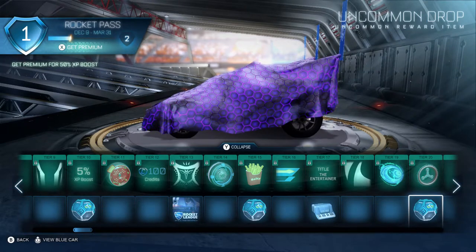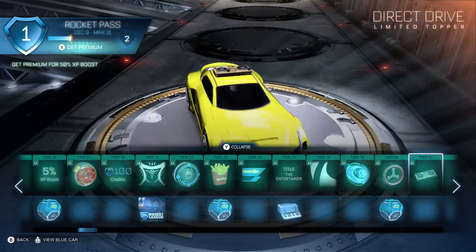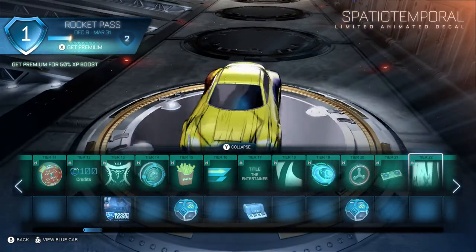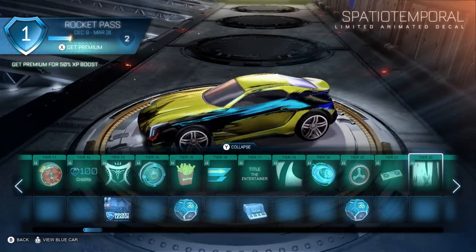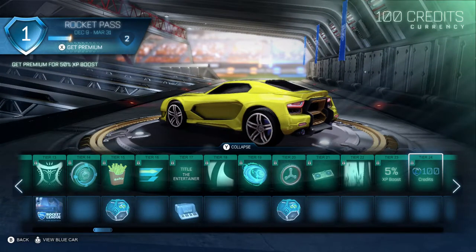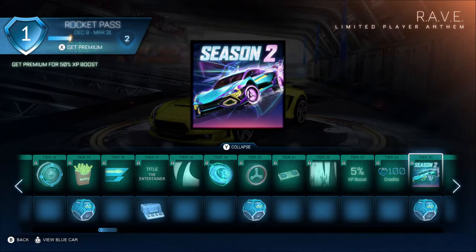Uncommon drop at Level 23. Level 21 has Direct Drive — look at this, very nice. Then Spatio-Temporal. That reminds me too much of Blade Wave from the second Rocket Pass. Not for me — I won't be rocking that, but someone else might. 5% XP boost on Level 23. Level 24 is 100 credits. It actually kind of sounds like a remix of the original theme — that's pretty cool. I don't think it's supposed to be, but it does sound like it.